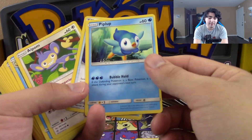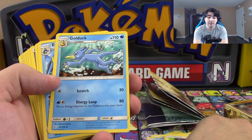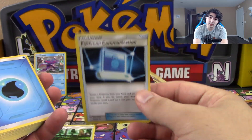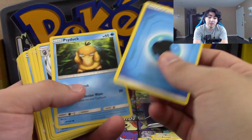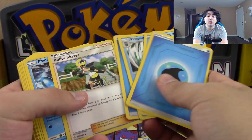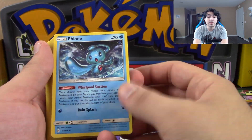More Water. You got yourself a Piplup. You got a Switch — always handy. You got an Aipom. You got yourself a Golduck and Politoed. A Pokemon Communication — absolutely needed in this format right now. So you get Psyduck, Pikachu, Water Energies, Roller Skater — not a bad one. You get a Finneon, which is not too bad. Ambipom, more Water.